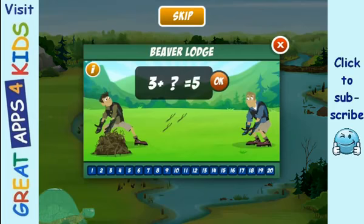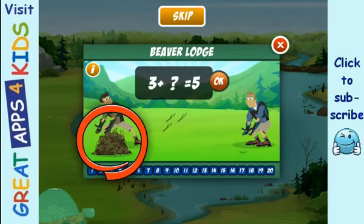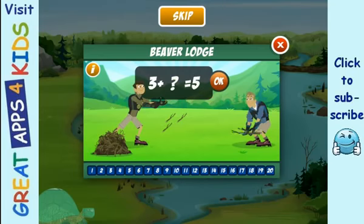Before you can build that lodge, you need to earn some sticks. Help us solve the challenge at the top and you'll have sticks to build with. What do you need to add to three to make five? Drag the right amount of sticks from this pile and add them to the three sticks in the grass to make five. You did it! Three plus two more equals five. Press okay to enter your answer.